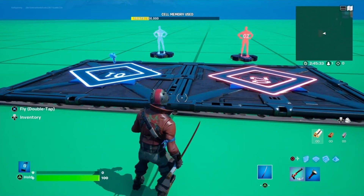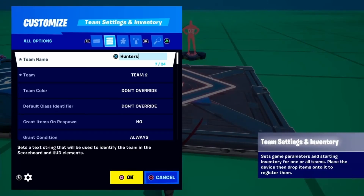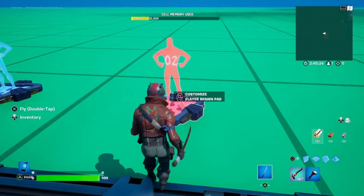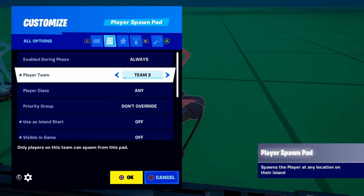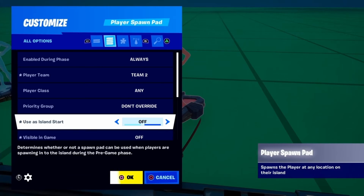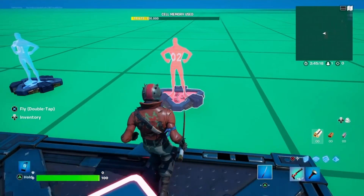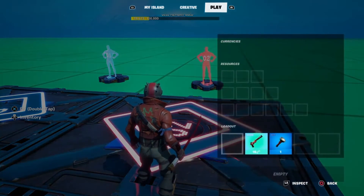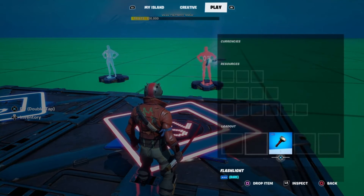For the hunters or seekers team, you simply need to name the team and set as team 2. All other settings needed were sorted under the My Island settings already. Then for the hunters' spawn pads, set them to team 2, use as island start set to off, and visible in game set to off. You then need to decide which weapons you want your hunters to have — in this case I am dropping a pistol onto the settings pad along with a torch.